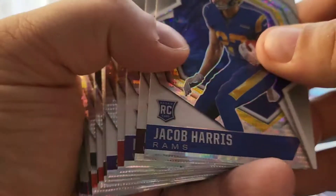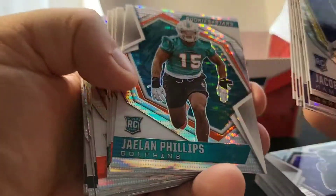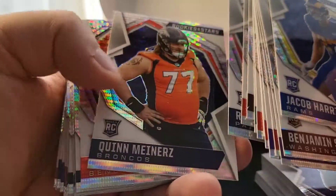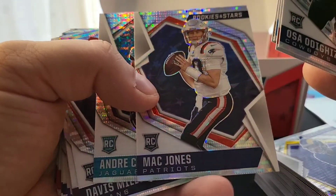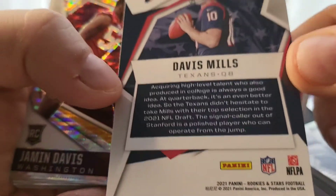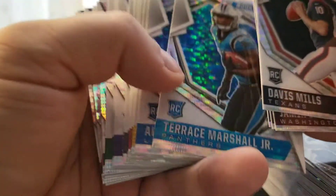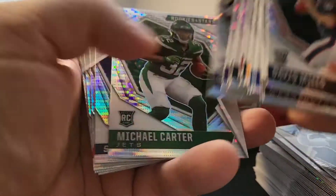We still have our pack with five cards. Kyle Pitts, Ja'Marr Chase — this was $150 for the set from Target.com, and it's one of the nicer designed sets this year. Mac Jones. The other nice thing about Rookies and Stars is it has a lot of history and staying power — it's been around a long time as a set. Davis Mills. Space prism pulsar. Come on, Micah Parsons.